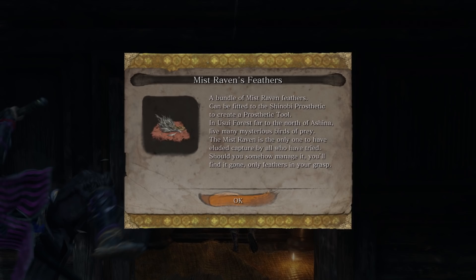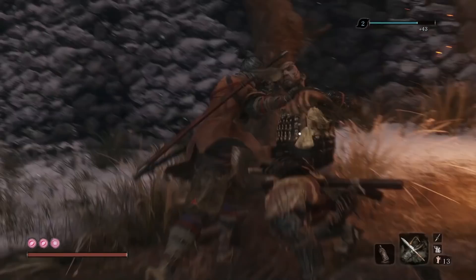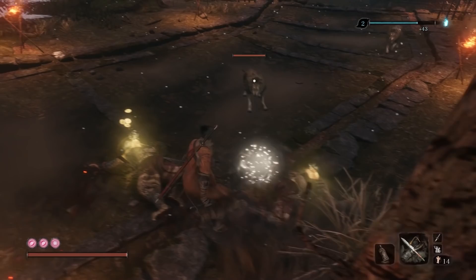The next Prosthetic tool is the Loaded Spear. This is a tool that allows Sekiro to reach far away enemies with a thrusting attack — lighter enemies who are hit by this will be dragged towards Sekiro. To get this item, you need to obtain Gilbou's Broken Horn, found in the Ashina Reservoir — it's located in a treasure box in the Gatehouse.